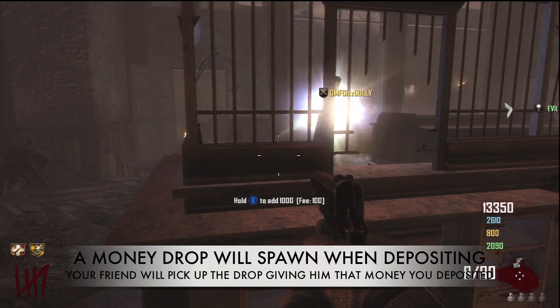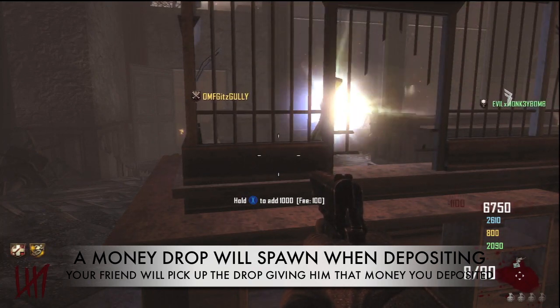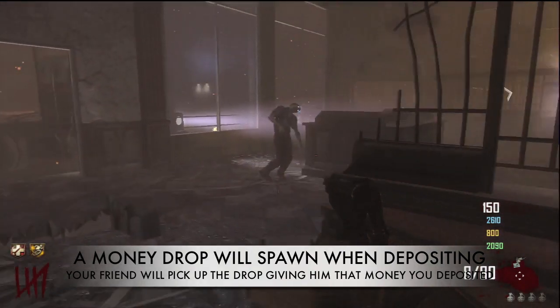The Z actually means zombies and the two strikes means money, so the Z with the two strikes going through it means zombie money or zombie points. Then I will give this money to my friend.